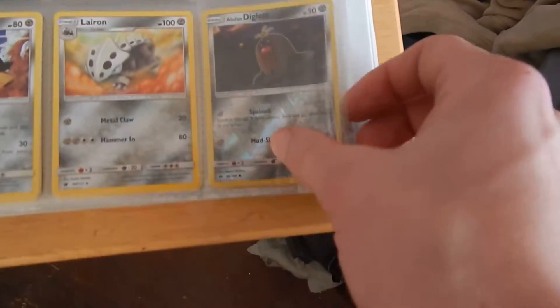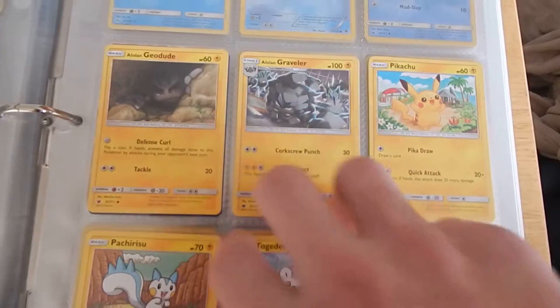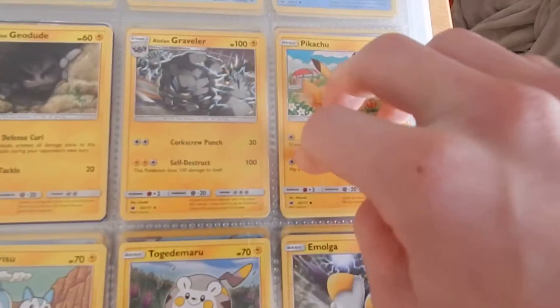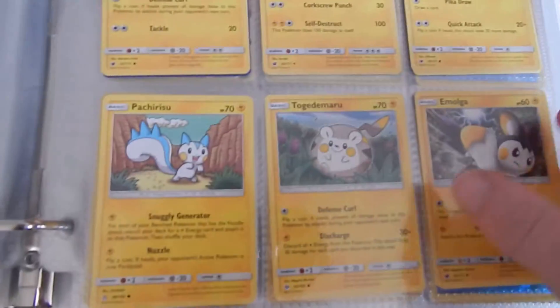My wild Arcanine, Alolan Meowth, shiny Diglett there — and yes, this one is shining too, two foils. And our lightning or thunder type: Alolan Geodude, Alolan Graveler. And I have three Pikachus because I don't know why. Yeah, a lot more Pokemon.